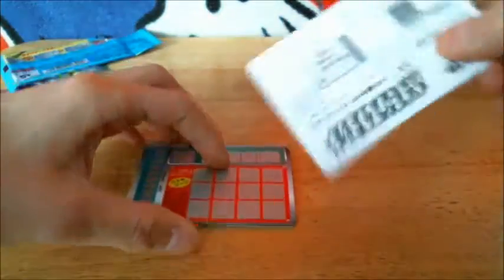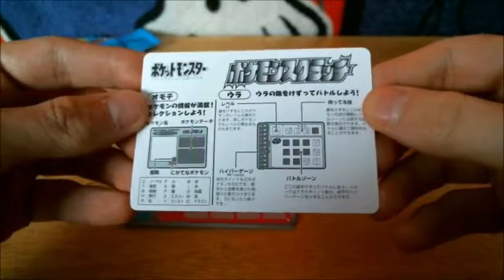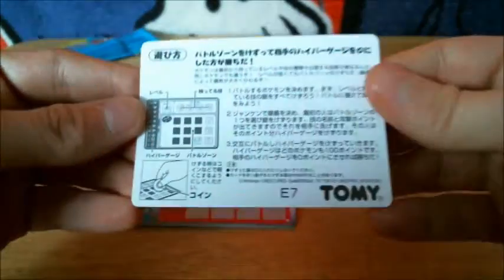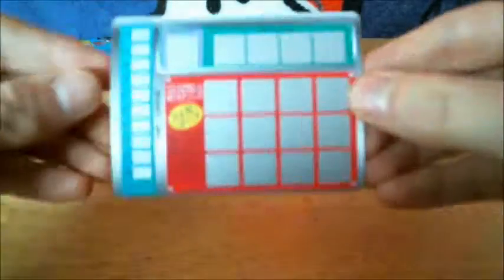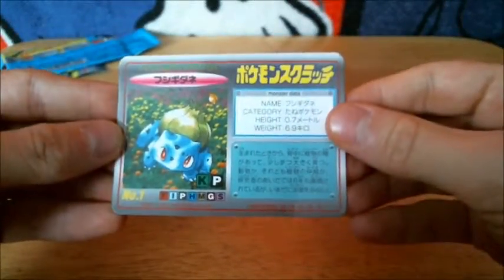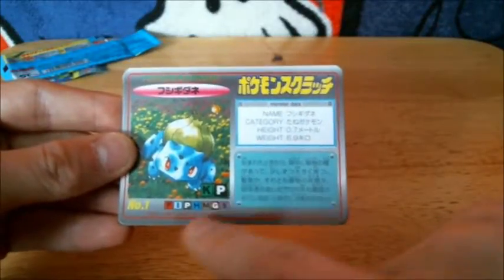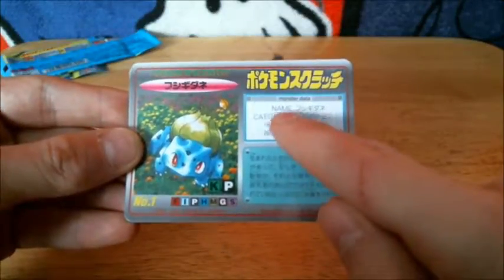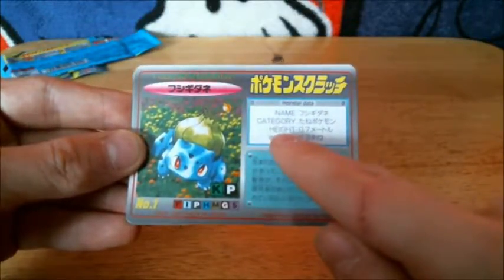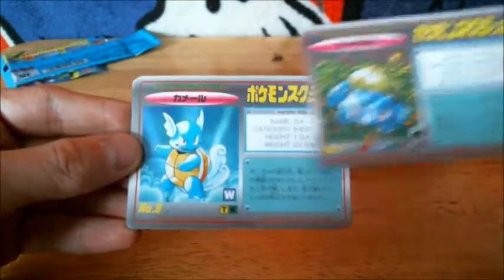This card gives you the instructions on how the game works, but I'll just explain it myself. Let's see what I got for cards. First one — hey, the first one on the Pokédex: Bulbasaur! I think this shows his type, so K is probably grass type, P is poison, and these are all of his weaknesses. It also says his name, height, weight, and I'm not sure what the category is.